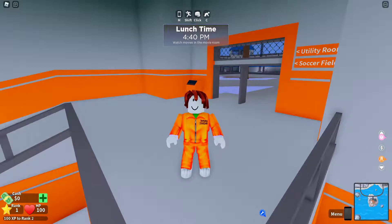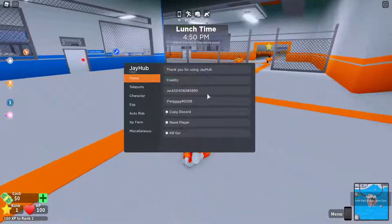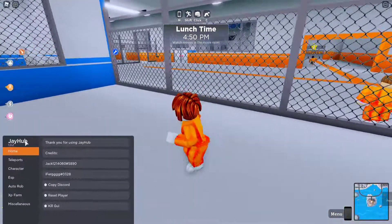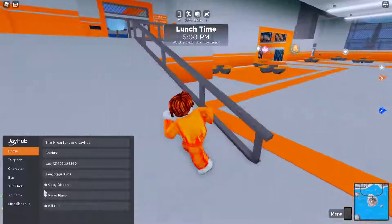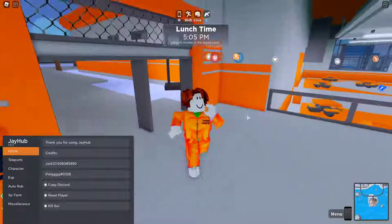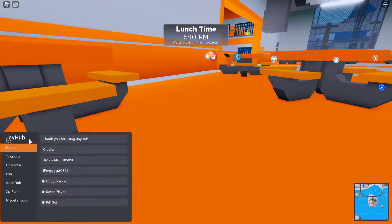Execute the script. This is the updated script for JHub, version 1.0.2. Credits to these guys — they're the reason I can make this video, so huge credits to them. Then we've got reset player and kill GI, which will close the game completely.